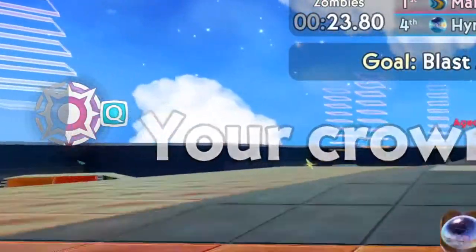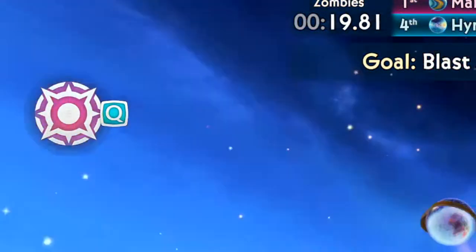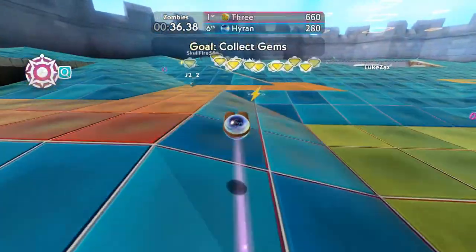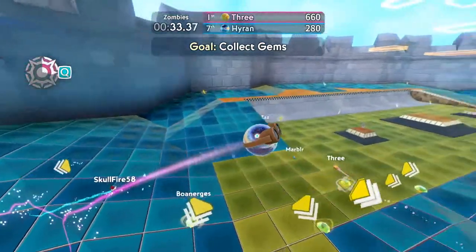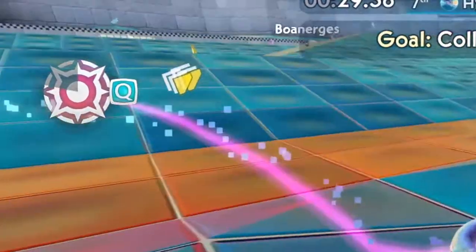Next we have the blaster, which is more of an ability than a power-up, as it isn't something that can be collected, and it's bound to a different hotkey altogether. The blaster allows you to shove players away or get a bit of extra height for those tight jumps. Once used, the blaster goes into cooldown and recharges after some time, so use it wisely.